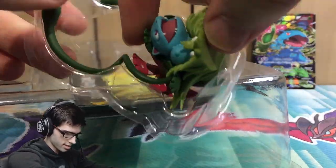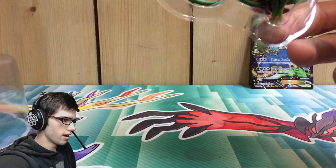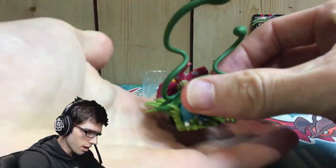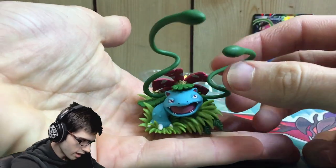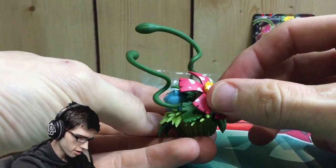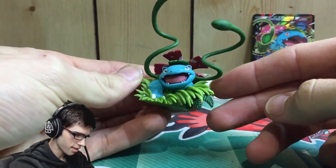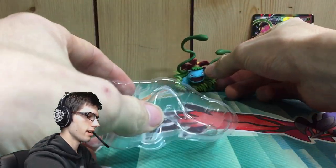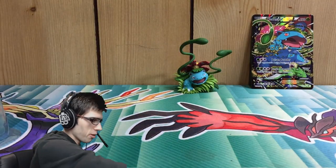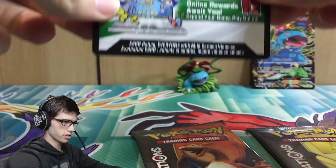Let's move on to the figure, which is inside some sort of little plastic casing as you guys can see. I'm guessing it's because the vines are probably rather flimsy. That looks pretty sweet — I love the detail. Let me know in the comment section below what you guys think of this figure. That is pretty epic, but now it is time for the main attraction — let's see what we can get out of these four booster packs.